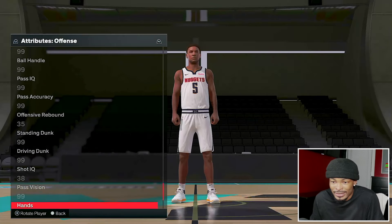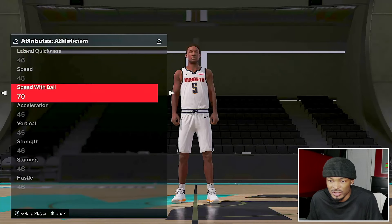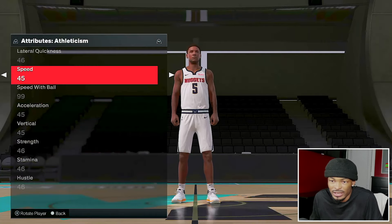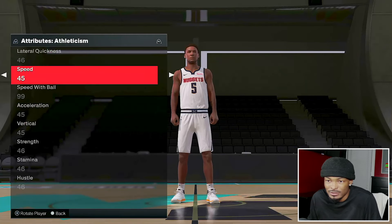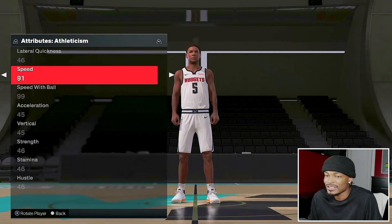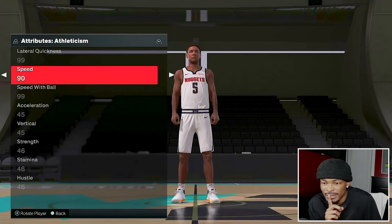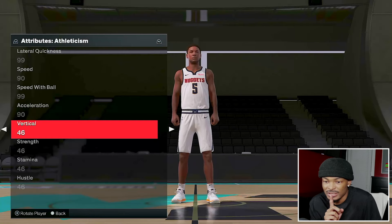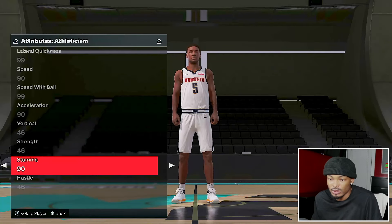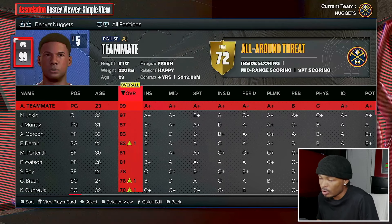For the one lowest rating to 99 - I notice speed with ball shouldn't have dropped, that's probably why he wasn't scoring more. I want lateral quickness to 99 since it's in athleticism. For the three ratings to 90: speed to 90, acceleration to 90, and stamina to 90 because maybe he needs more stamina to dribble and play longer. Those are his two upgrades for this season. He is now a 99 overall and he's the starting point guard playing 34 minutes a game.